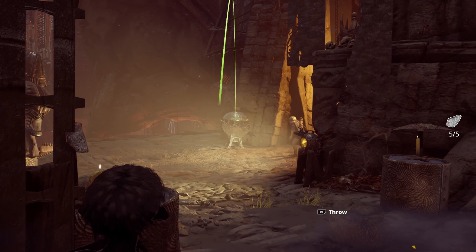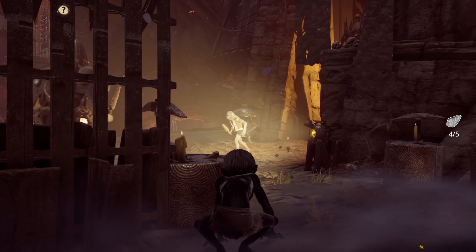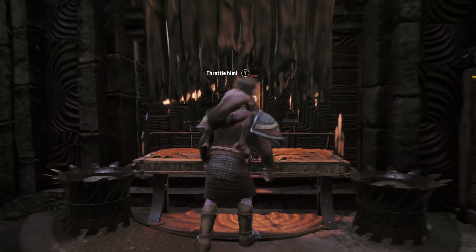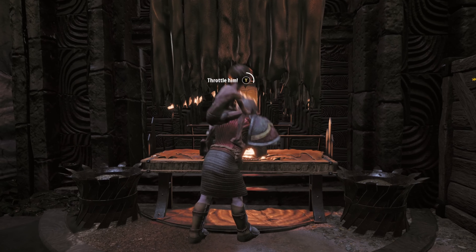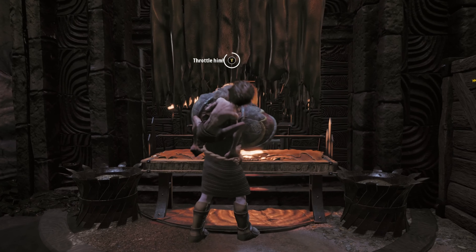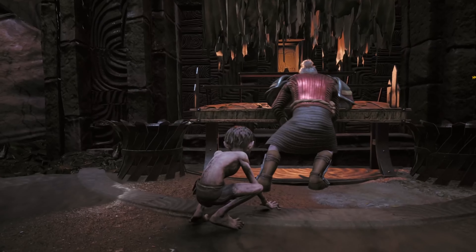You can even cling to the side of a ledge to get out of eyesight. By tossing rocks, you can knock out lights to increase the area of shadows to hide in, and even distract your enemies. Once in a while, you'll even get lucky enough to sneak up behind an orc without a helmet and throttle them to death. It feels very satisfying to make your way through a room full of patrolling orcs by using your wits instead of brute force.